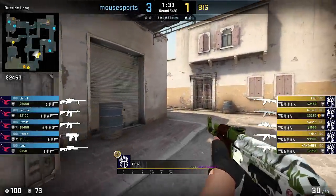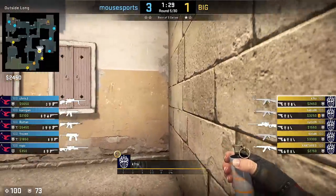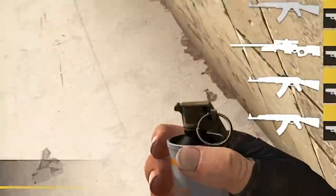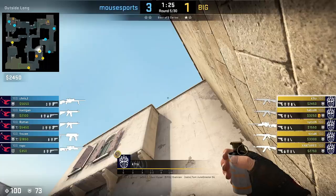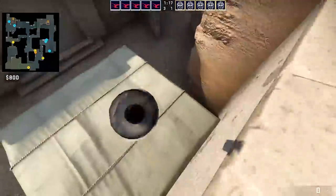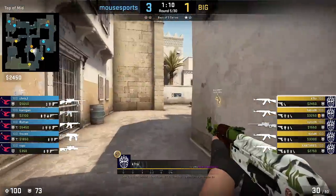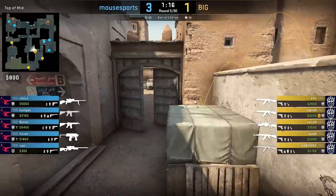Kido's POV on Dust 2 teaches us yet another xbox smoke. He backs himself into the stone wall corner, crouches, and aims most likely with his view model so the smoke grenade touches a blemish on the wall, then stands up and left click throws. The smoke takes a lot of time to land, so make sure to wait it out before you peek out middle. If you do everything correctly, it's a nice xbox smoke with an uncommon throwing position.